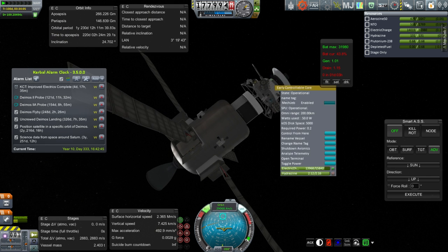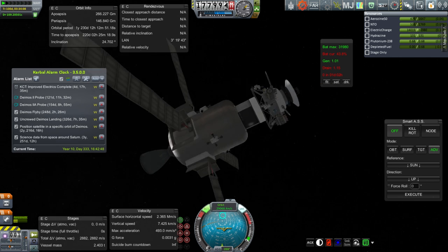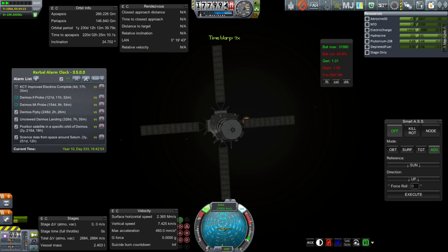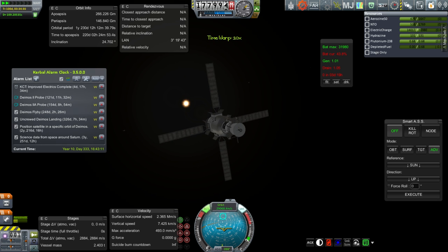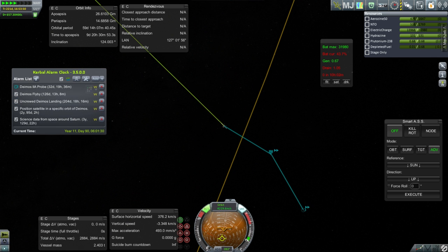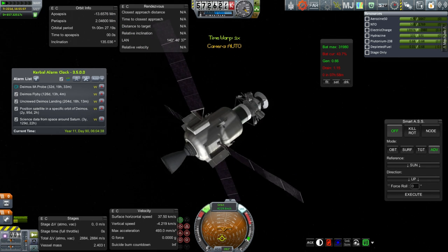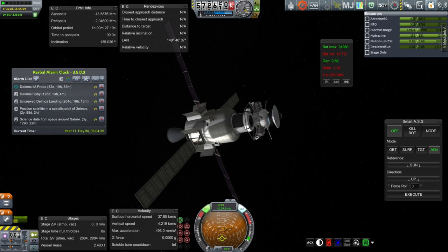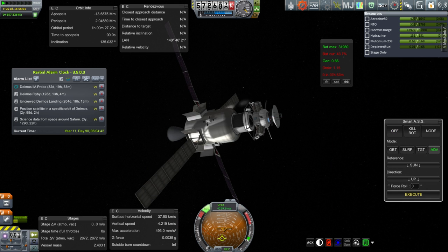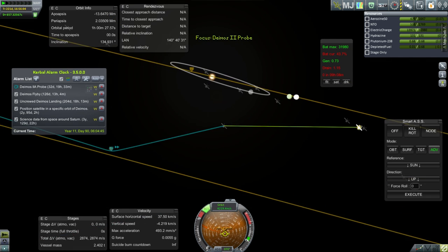If I turn the probe core off, will SAS turn off as well? No, it doesn't automatically turn off - good. That is important. We are now going to start time warping. We are short on electric charge but I'm playing that trick by locking the battery. Let's be cautious. We are going to turn on the probe core and execute the orientation command, then plot for a flattening maneuver.